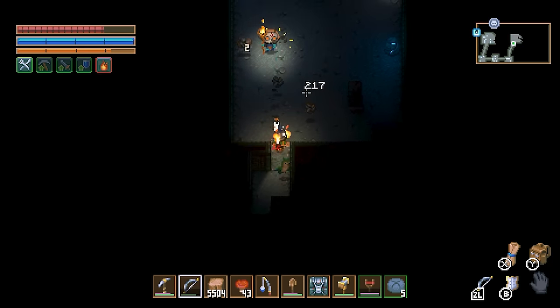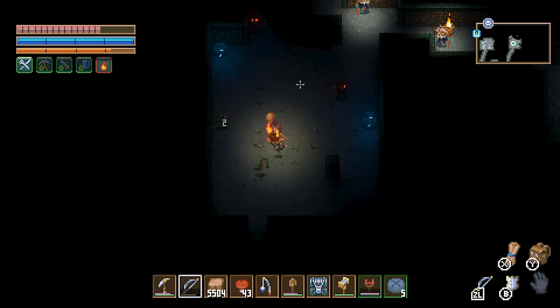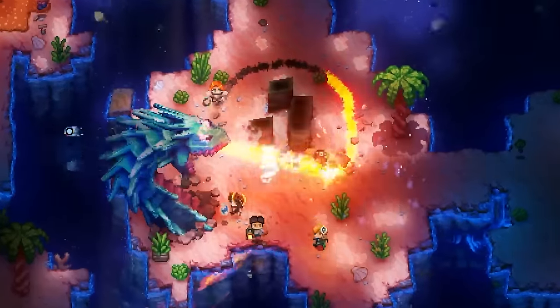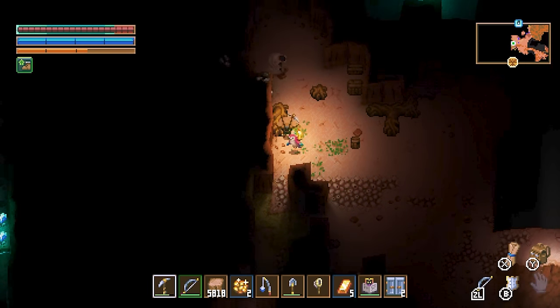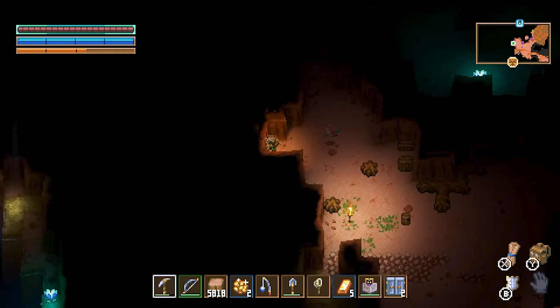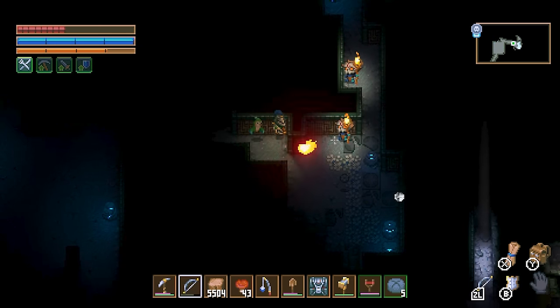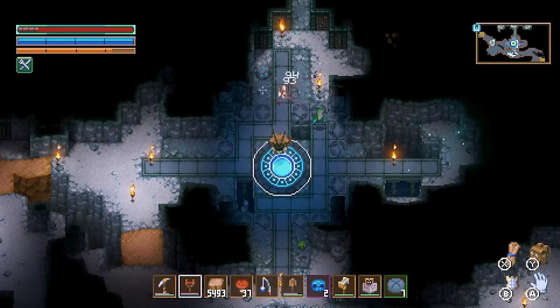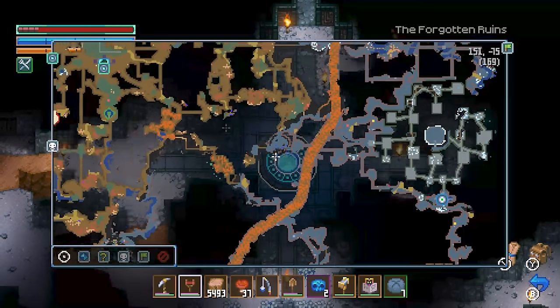Combat has good complexity to it, with melee weapons, ranged weapons, pets, and magic. I have upgraded my pickaxe to the point where I can do a lot of melee damage even just with it. But my favorite weapon type is ranged weapons — right now I'm walking around with an iron bow, and before that the slingshot was my go-to in the early hours. I'm already more than 20 hours into the game.